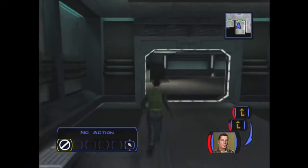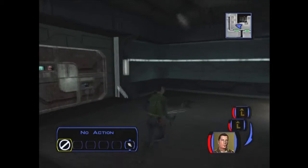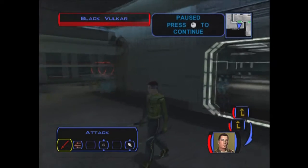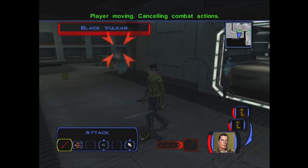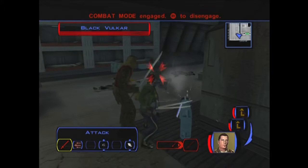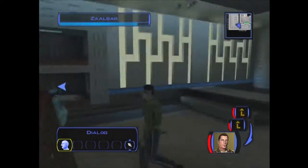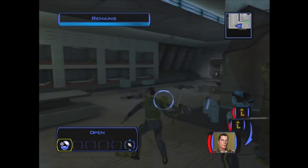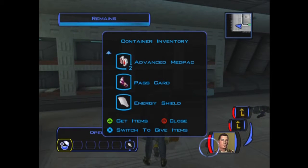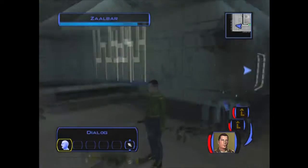We get a couple grenades and a repair kit. A lot of the items you can get in the game are randomized. This is the room we hacked earlier - there's one more Black Vulkar in here. Sometimes the rolls just aren't in my favor; I should have technically killed him in one shot. Let's pick up the remains of all those who survived the explosion in here. There's the passcard - since I already hacked everything with computer skill I didn't technically need it. This is a way you could bypass certain areas: if you didn't have the computer skill, you could just kill these guys and get the passcard. This game gives you multiple ways to bypass certain areas.